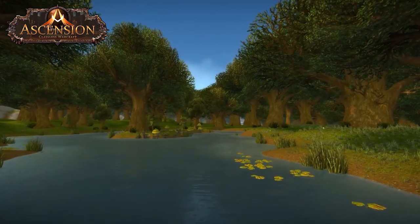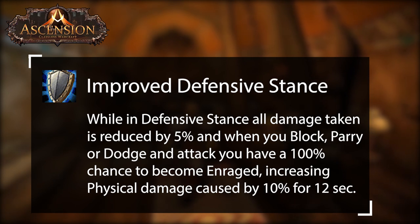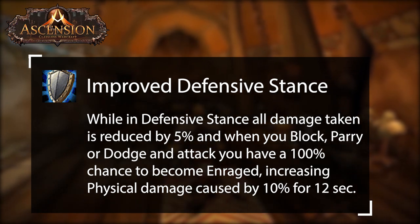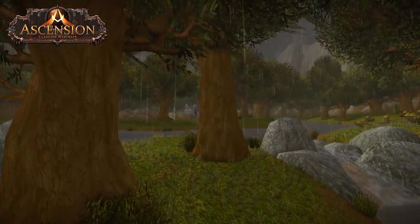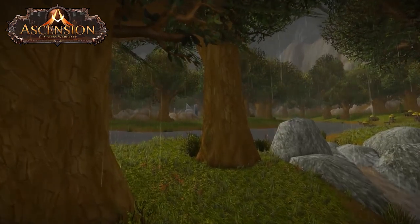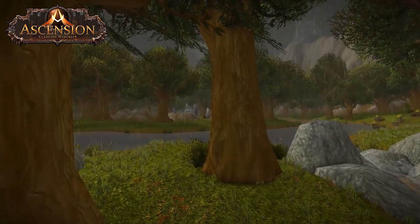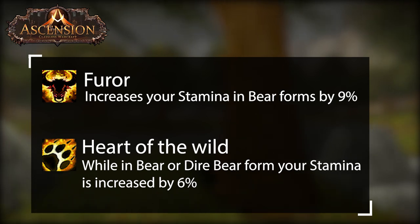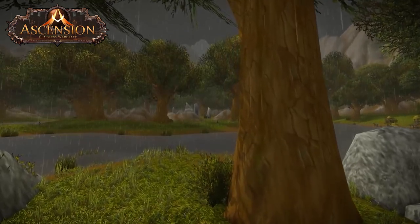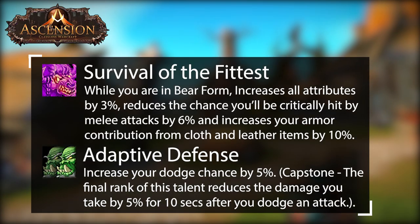In general, for tanks that use Defensive Stance it is imperative to take Improved Defensive Stance — 5% damage reduction and 10% increased physical damage for two talent points is one of the best talent stat ratios you can get. Bear's greatest weakness is threat. It's all about playing a fine line of generating enough threat while also having sufficient survivability. When it comes to survivability, bear tanks will want to look for talents that favor stamina such as Furor and Heart of the Wild. A few other talents that help with survival are Survival of the Fittest for the crit cap, and Adaptive Defense for the dodge and 5% damage reduction.